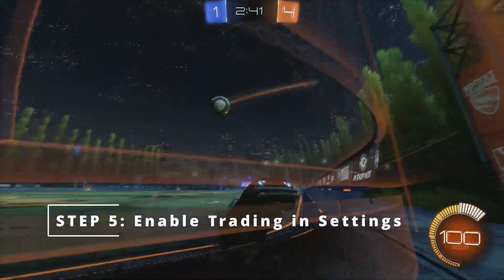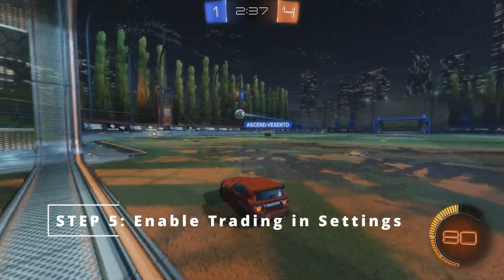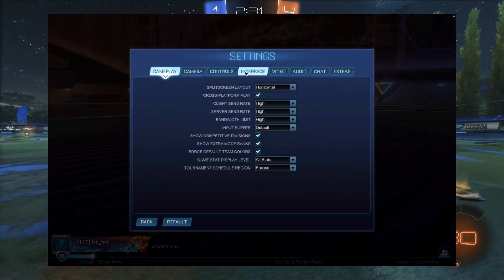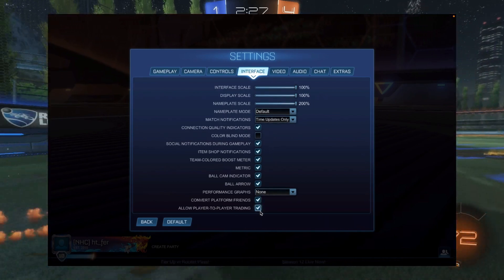Step 5: Enable trading in settings. The final step is the quickest and easiest one to complete. By default, trading is disabled in settings. From the main menu, head to Settings, Interface, and then turn on the checkbox at the bottom to allow player-to-player trading.